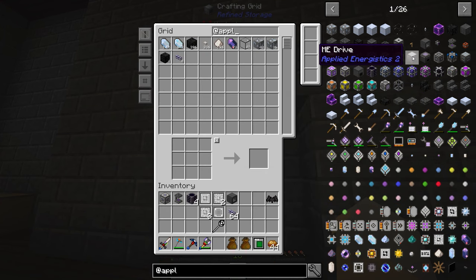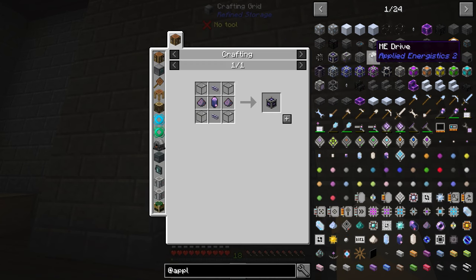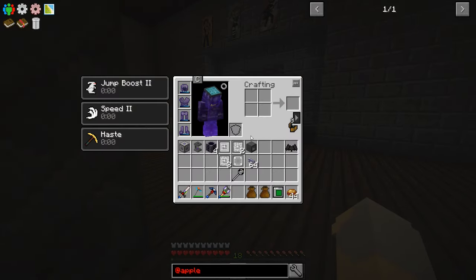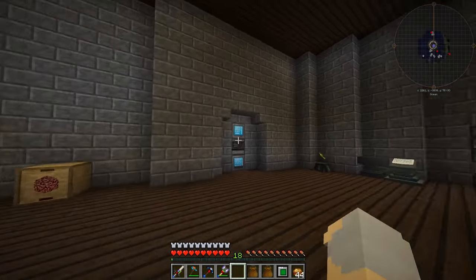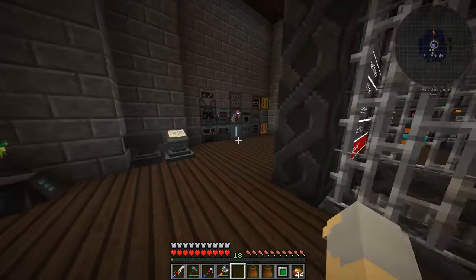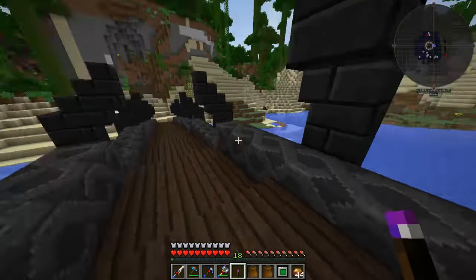Wait — do you actually need the pure ones for that? I feel like you do. The controller recipe shows — yeah, you need the pure Fluix Crystals. Okay. So I was getting a bit sidetracked, but that was the other thing I needed — I knew I was forgetting something. Let's grab ourselves a Dimensional Transceiver — there we go — and we might as well grab this guy too, and let's see about setting this up.